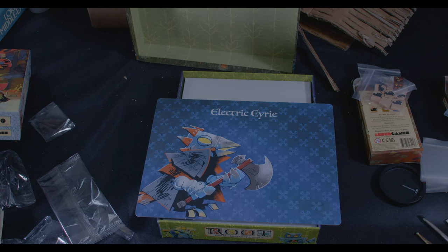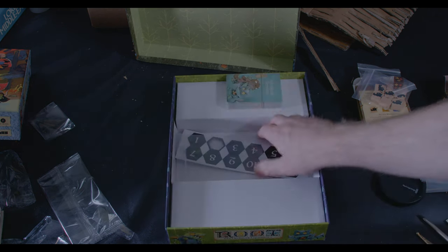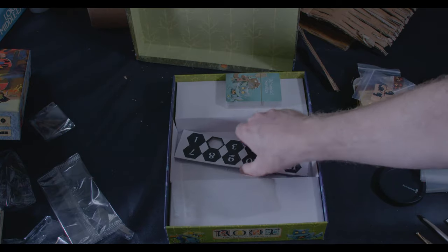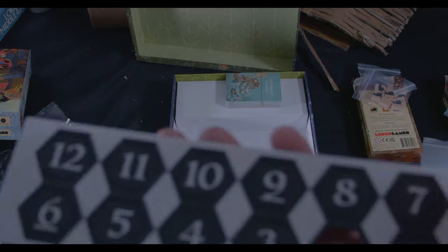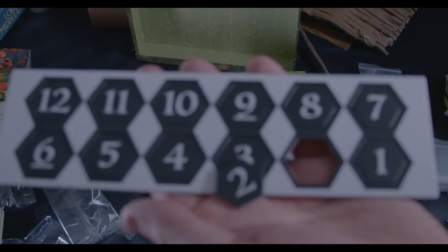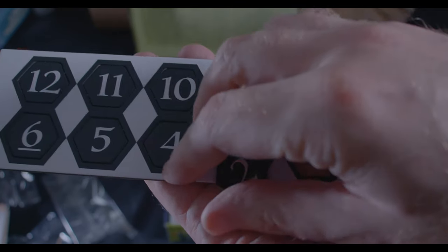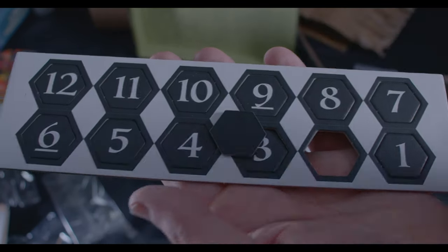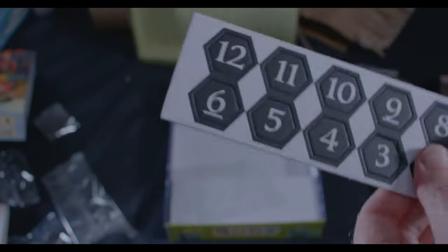They have nothing for setup on the back, just this great metal picture. Then one baggie and awesome tokens — one has already popped out, numbered tokens. It's a token with a two on it, nothing on the back. Easy — you've seen one, you've seen them all.